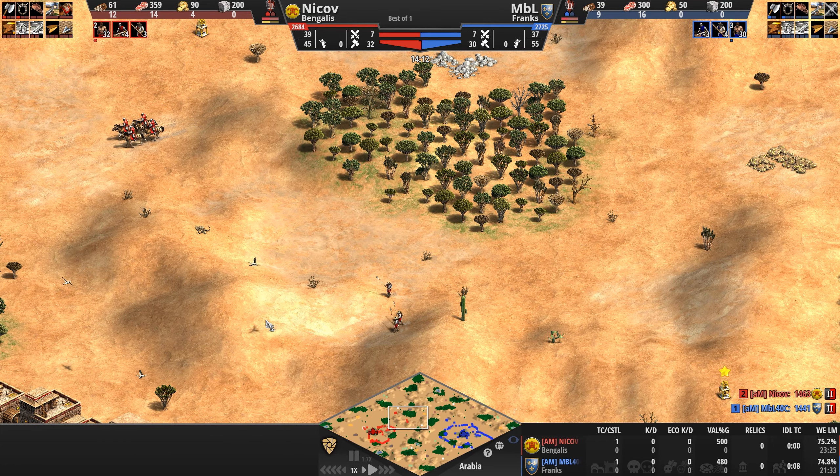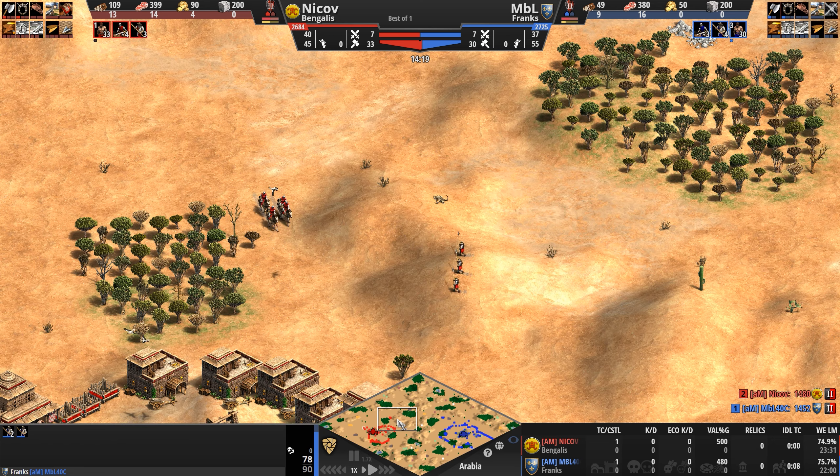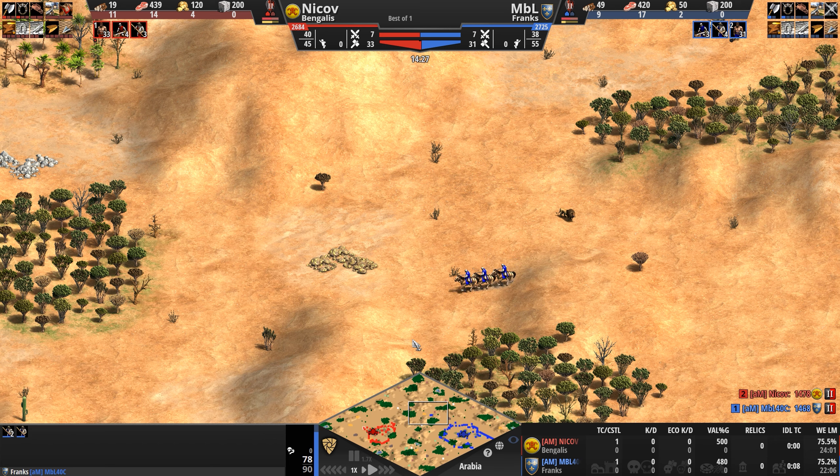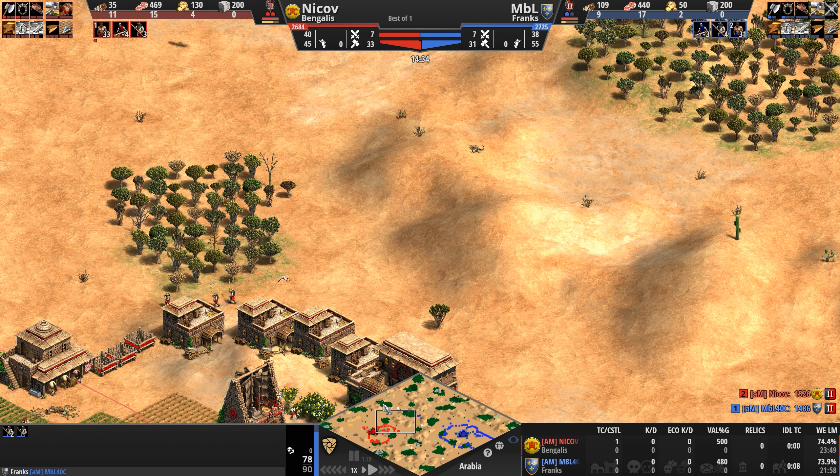Skirmishers are really what you want in this stage of the game. Unless you're doing what these two players do, which is a lot of hooting and hollering, a lot of in-your-face aggression. But at the end of the day, 15 minutes into the game, not a single kill — both players have run back to their bases.